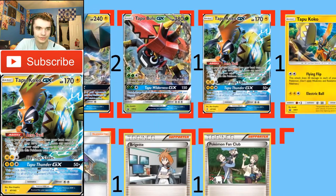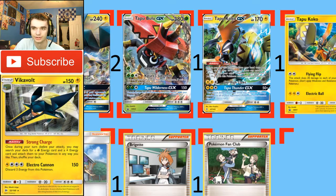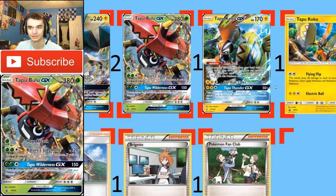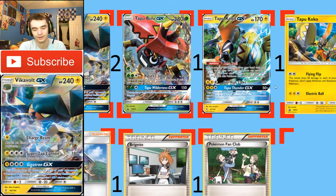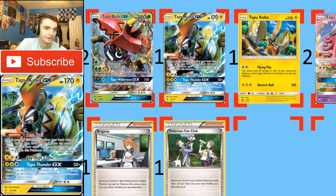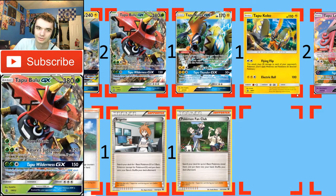Another tech card I ran was Tapu Koko GX. Its Arrow Trail ability, where it can become your active if you move an Electric energy to it when you play it, is very strong — especially against Gardevoir with its GX attack, Tapu Thunder, which does 50 damage times the amount of energy attached to all your opponent's Pokémon. Gardevoir attaches a lot of energy, same with Darkrai, though I never played that matchup. Tapu Koko also has free retreat, so if something gets knocked out just pop it up — no need to rely on a Float Stone. Flying Flip helped out a lot too, and I actually used Electric Ball once since I was running Electric energy.